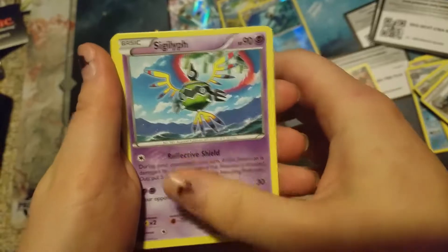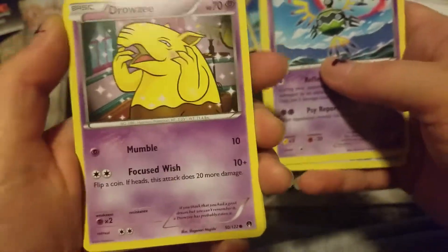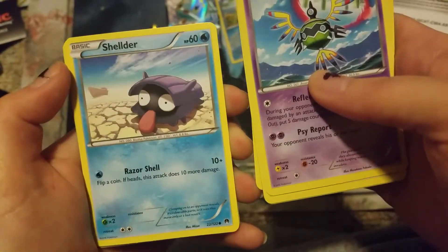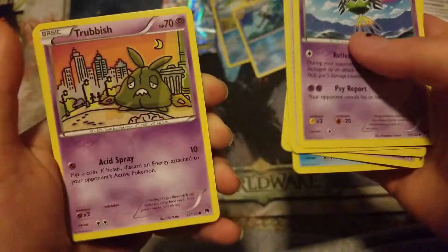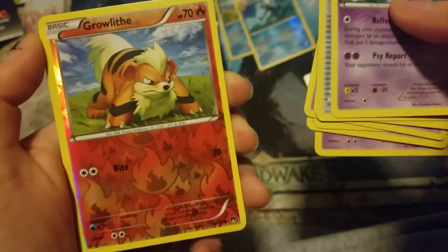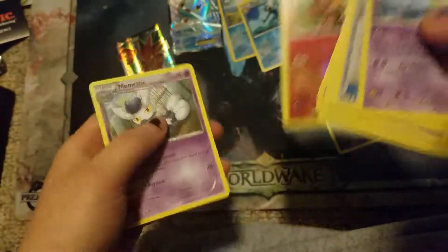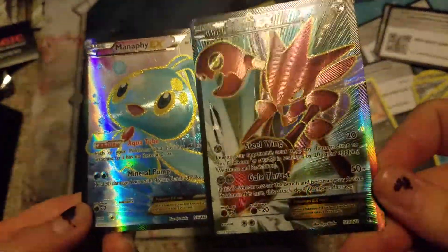Let's see what our last pack has. We have a Sigilyph, Max Potion, Fighting Fury Belt, Drowzee — he is also so cute. Is this the kawaii set? Breakpoint. Drowzee can be cute — imagine that as a reverse, like he's blushing because he got a confession from his girlfriend. Trubbish — I like that art. Ducklett, very vintage-esque. Another Honedge. Growlithe — he's so cute, he's my favorite. And we have a Mismagius. Out of four packs, getting two full-art EXs is pretty goddamn good — not even regular ones, full-art secret ones.